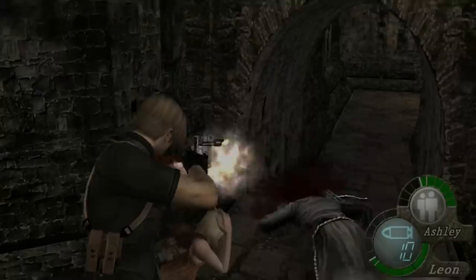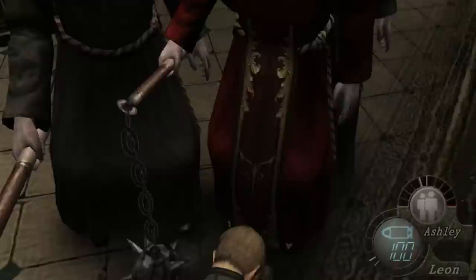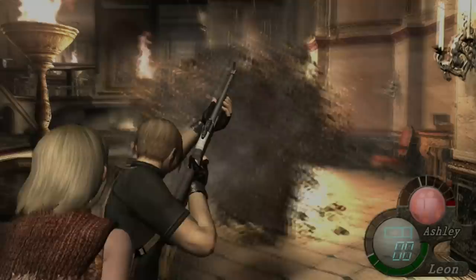Here I've been playing really well, and I enter the notorious Water Room and get set upon by nine cultists — seven on the ground and two crossbow snipers up high. But then I die a few times, and suddenly the snipers are gone, making this room slightly easier to tackle.